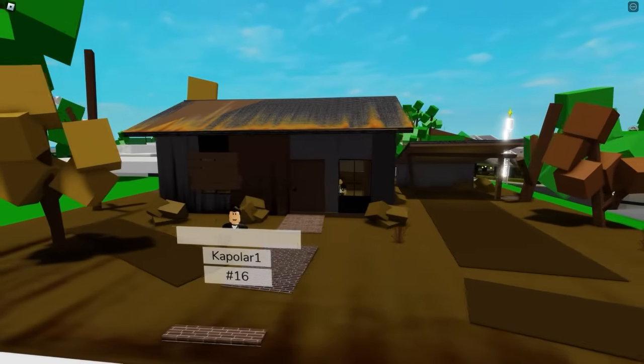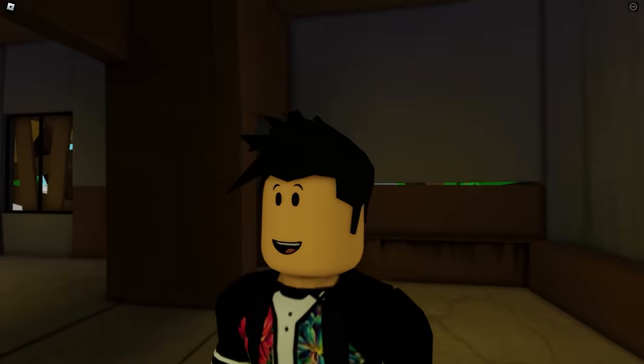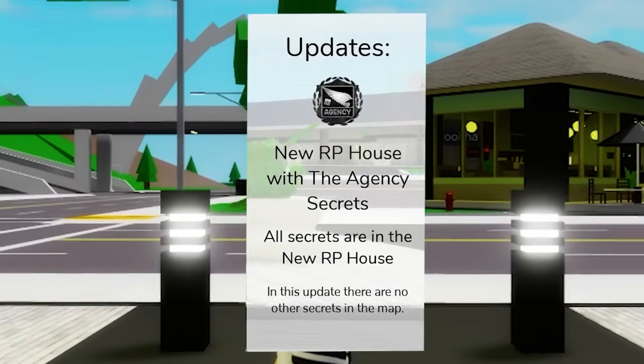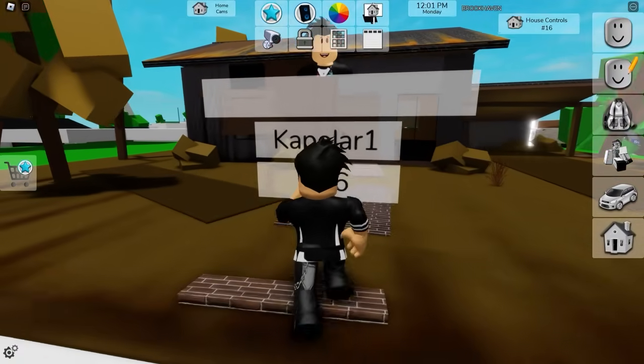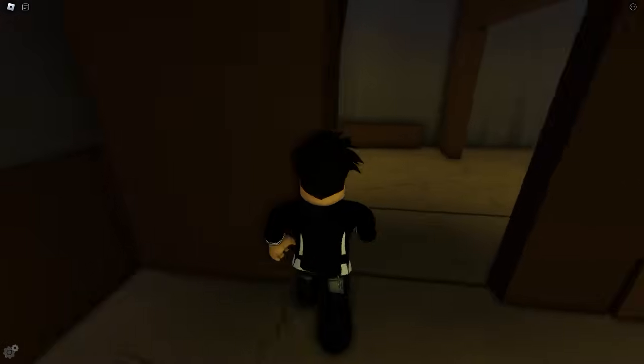It looks like a simple, small house, but in reality this house hides many secrets. This house is literally huge. As soon as I enter Brookhaven, I can find out what's new. It says here all the secrets are in the new house. And the coolest thing is that this house is completely free, so anyone can use it here at Brookhaven. I'll go into the house and start looking for the secrets.